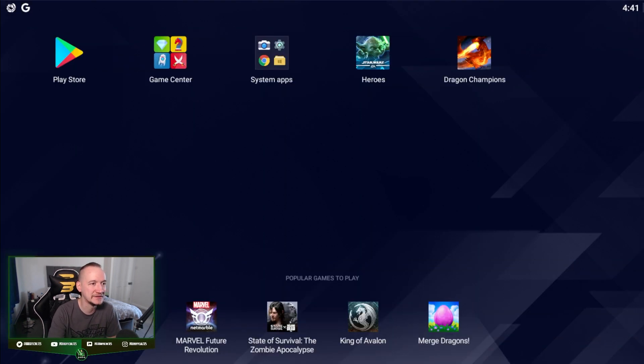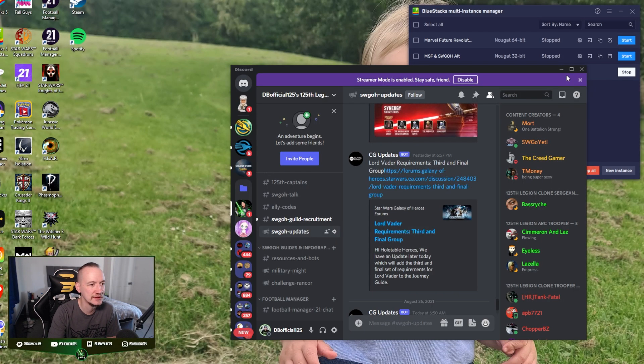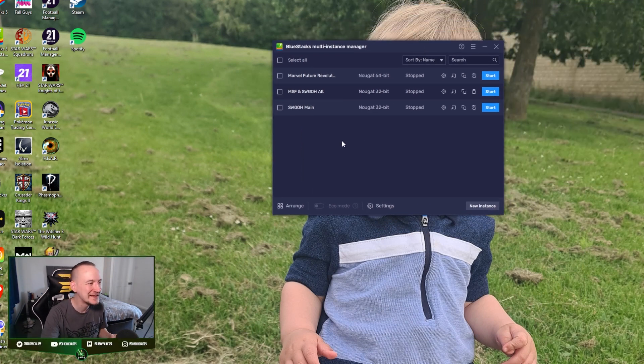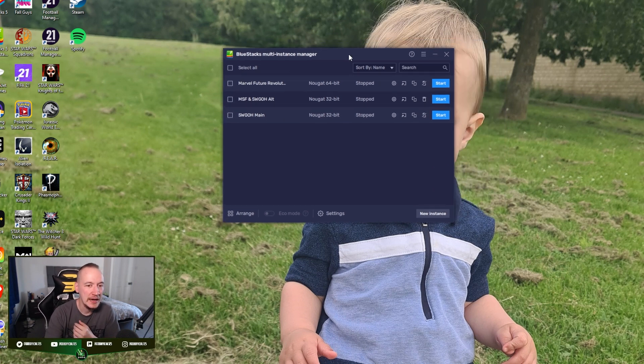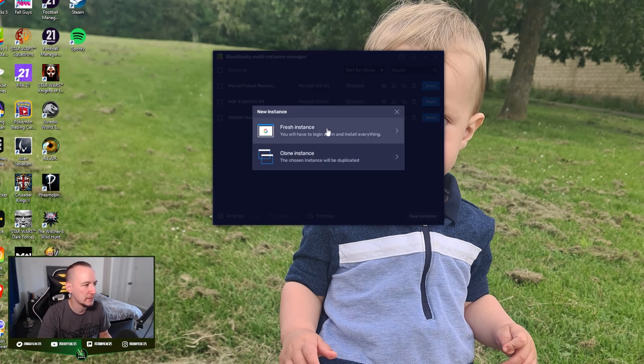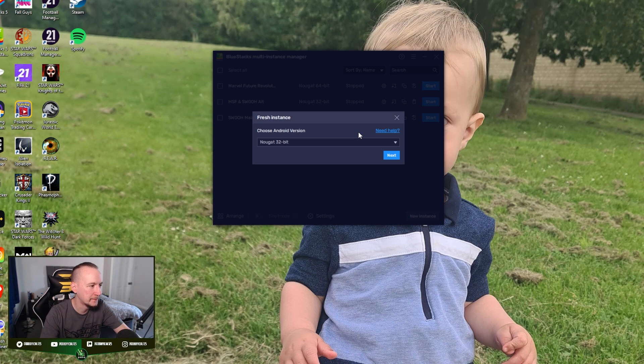This is because the game does not run on the 32-bit version of your Android emulators. So what you have to do is this: if we close out — that was my Discord server, I apologize, I had that loaded up — you can see I've got one booted up up here, but this is how it's done. We want to click on a new instance, so we click that first. We just go for a fresh one because odds are your current ones are probably 32-bit and that's not going to function. This will bring up the Android version selection. We're going to want to pick the 64-bit.